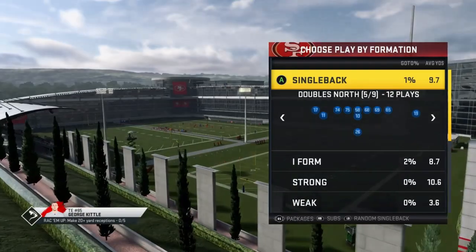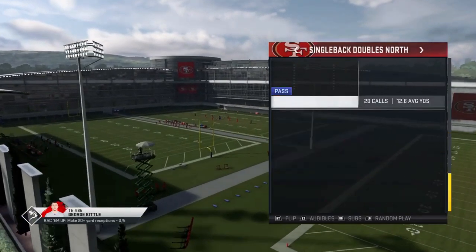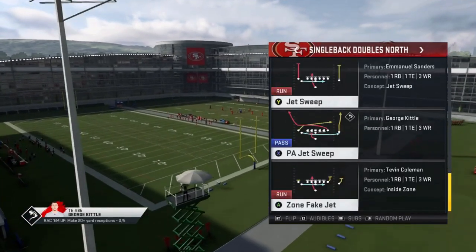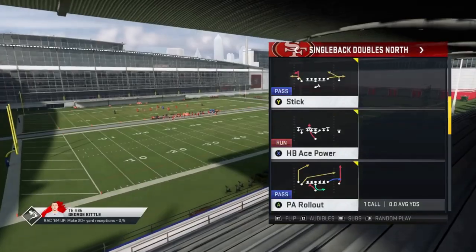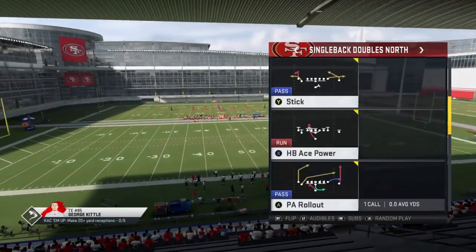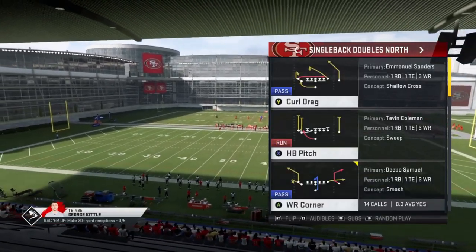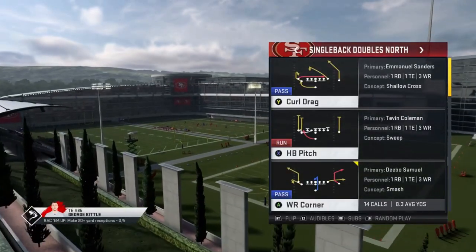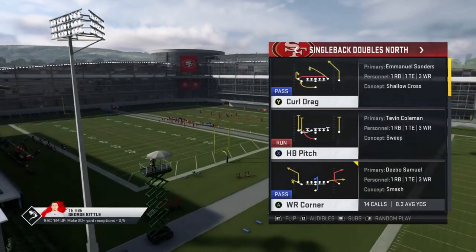Today I'm going to be focusing on the Doubles North formation. I'm just going to show some run plays today, but this is a really good passing formation. Hit the like button if you want to see the passing plays out of this tomorrow on Sunday — some home run plays, some really hard-to-stop plays. This is a great formation; it's one of my favorites that they really toned down. As far as I know, it might be in one other playbook.